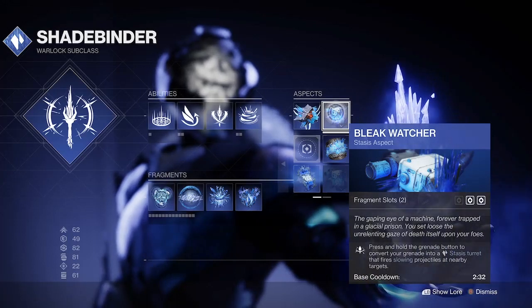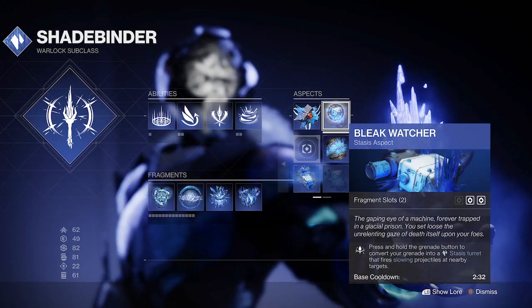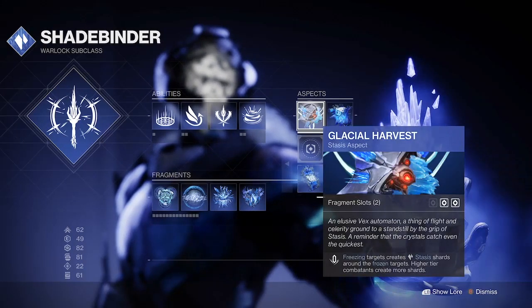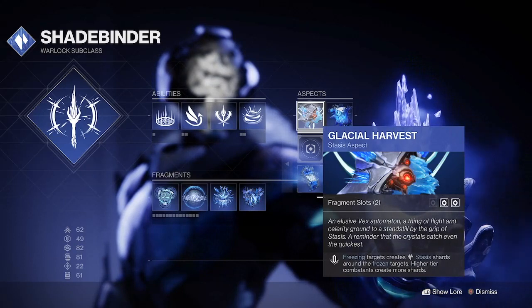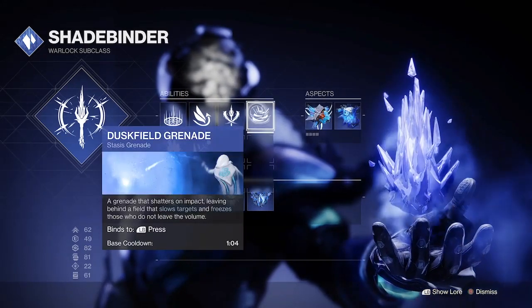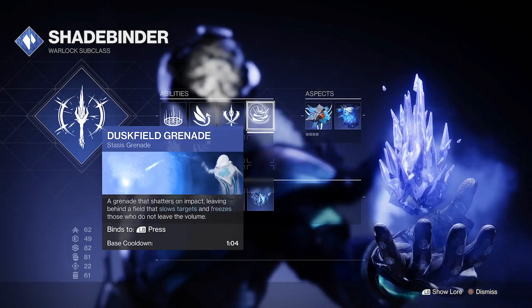For this build we will need to equip the Bleak Watcher stasis aspect — hold down your grenade to convert it into the turret — and the Glacial Harvest stasis aspect: upon freezing targets, stasis shards will appear around the targets, and this will help us get more abilities. You will also want to equip the Duskfield grenade, as it has the slowest base cooldown, making the grenade spam that much easier.